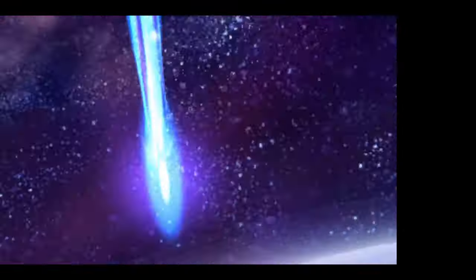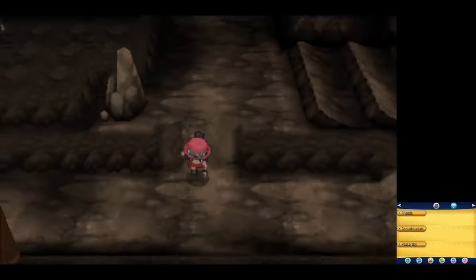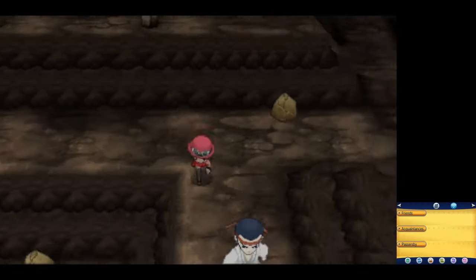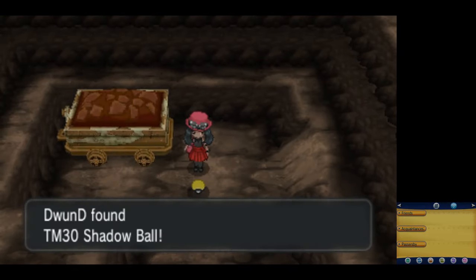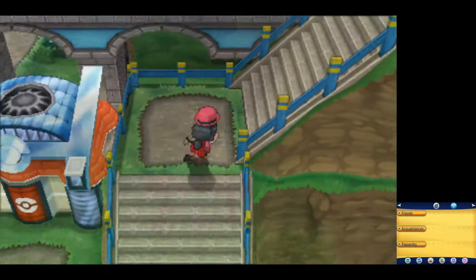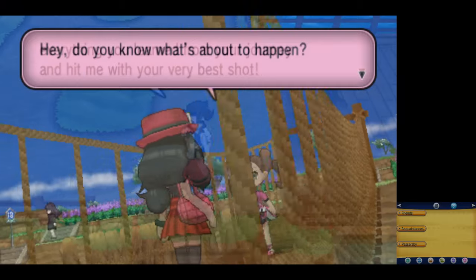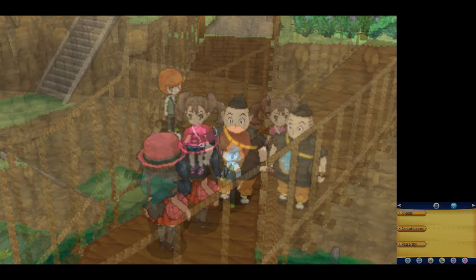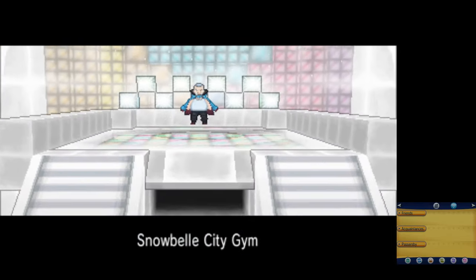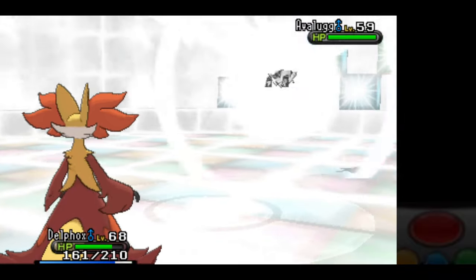Now we can take care of some errands before getting our eighth and final gym badge. On Route 15, I make a pit stop to Terminus Cave — at the end of the cave is TM30 Shadow Ball, which I'll reteach Delphox when we get to the League. When I arrive in Couriway Town, the first thing I do is pick up the Rare Candy, then I have a series of mandatory battles: a rematch against Professor Sycamore, a battle against Shauna, a battle against Tierno, and then finally Trevor. After all that, I get the HM for Waterfall, and then we can head to Snowbelle City to finally take on our final gym leader. Wulfric is a one-shot sweep with Flamethrower.